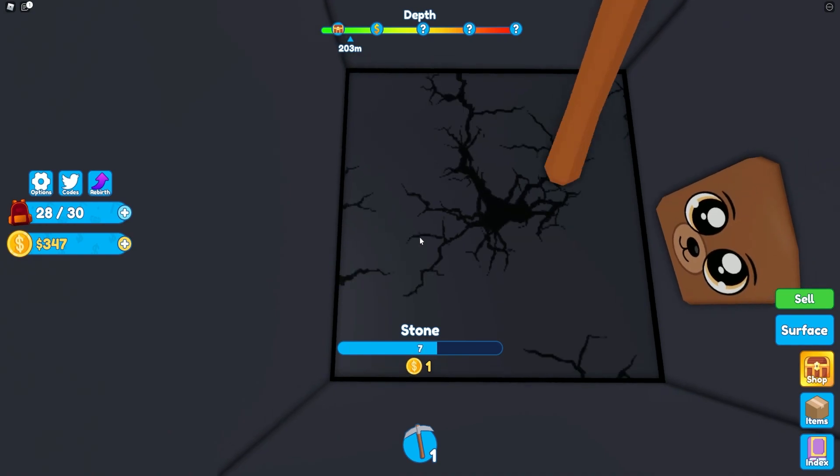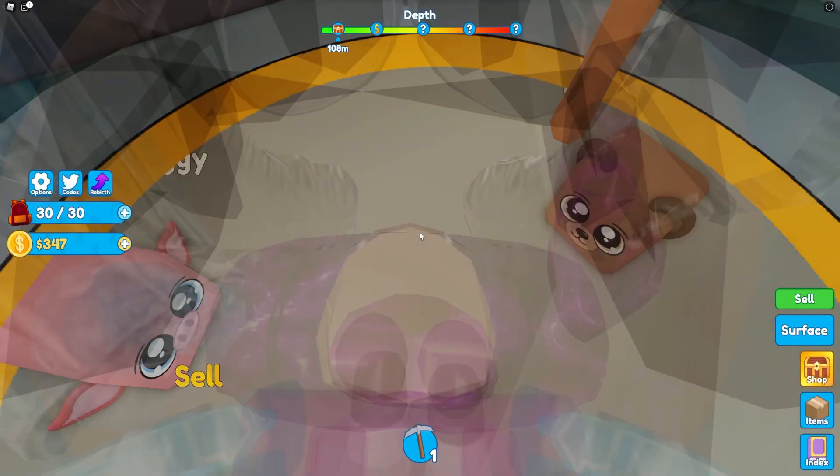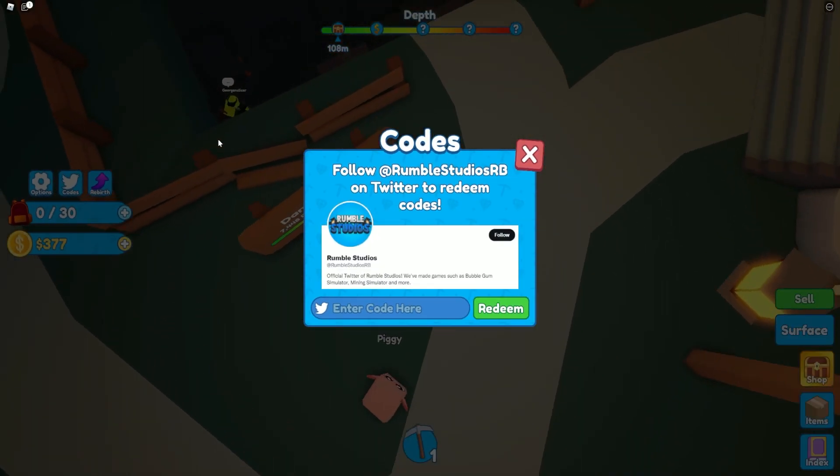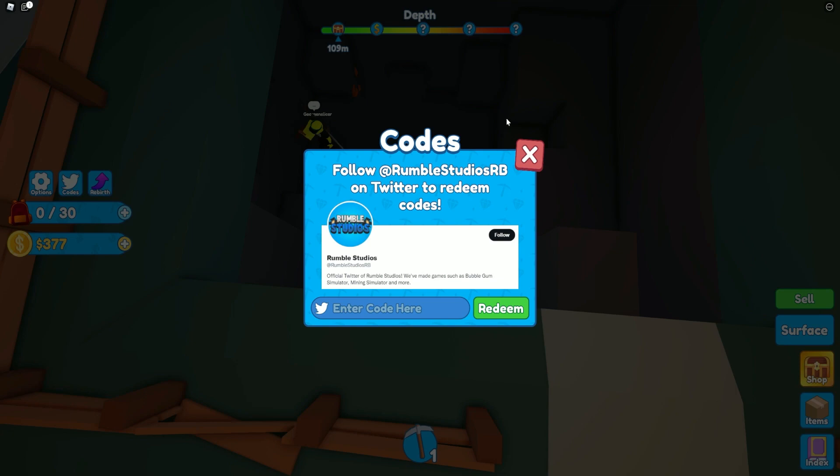If you don't know how to claim codes in Mining Simulator 2, go to the left side of the screen and click where it says Codes. The code menu will come up. These codes are in no particular order, so let's just get into it.